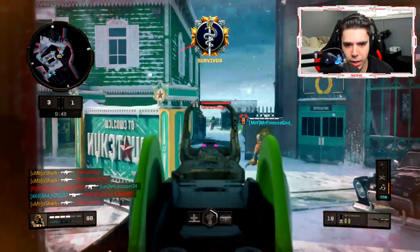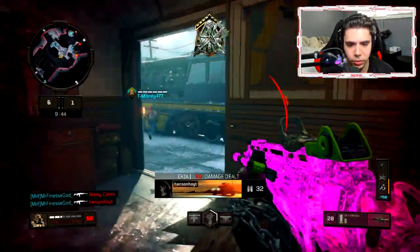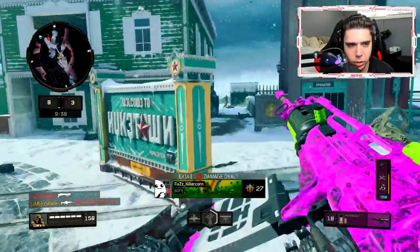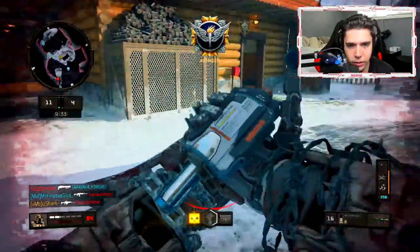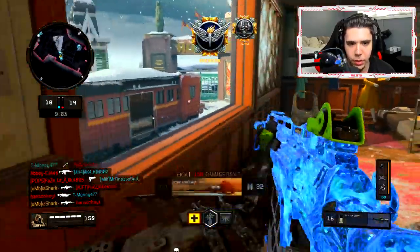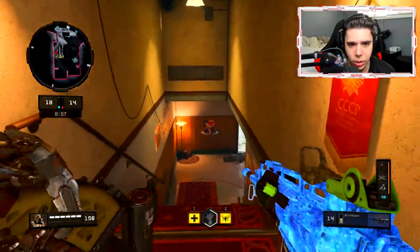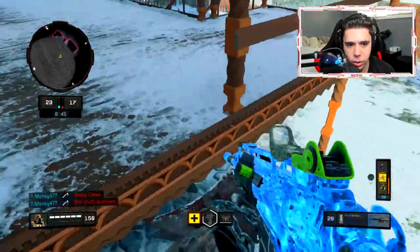All right, we have the nerfed Stingray. Good job team. Oh there's one in the corner — how did he get over there so quick? Let me get out of here, I don't like this area. My teammates fell back quite a bit, I had to hop in the building real quick.